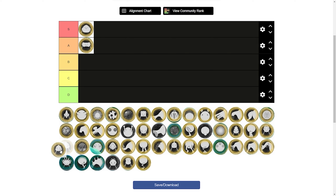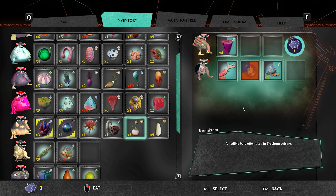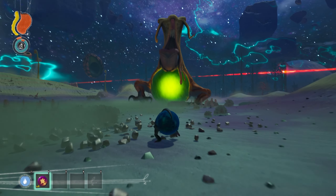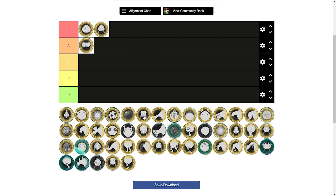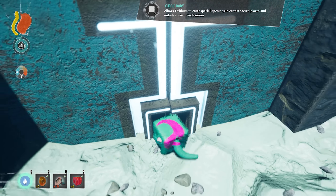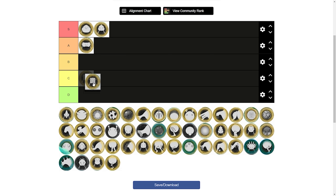The mixer body also belongs in S tier because of how much power it gives you. The mixer body allows you to take down any enemy you want by making big energy bombs. Sure, the other bombs can be helpful too, but those energy bombs are the best. The cuboid body gives Trebom a funny square look but it is only used for solving Trebom Shrine puzzles, so I will put it in C tier due to its specific use and it makes the Trebom look like a cube.